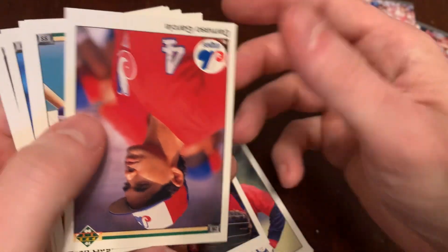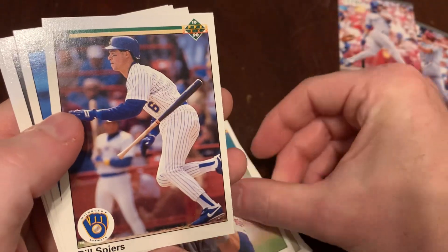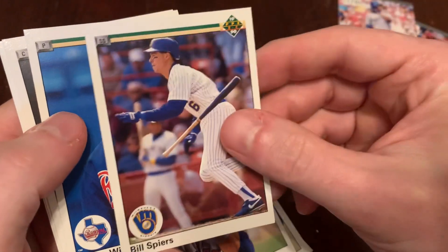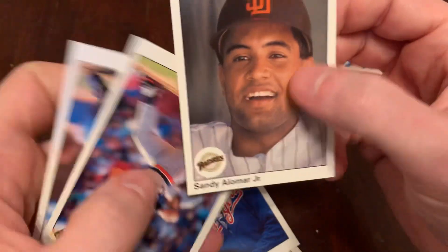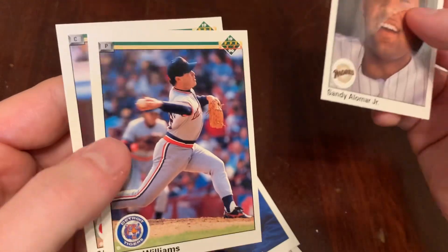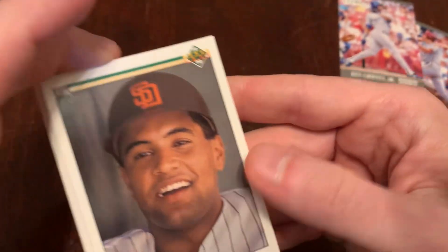Zane Smith. Bunch of Expos. We've got Damaso Garcia, Greg Gagney, Bill Spears, Bobby Witt, Sandy Alomar Jr. — we'll take that. There's Frank Williams and Mike Fitzgerald. We've got Sandy Alomar Jr. Could be worse.